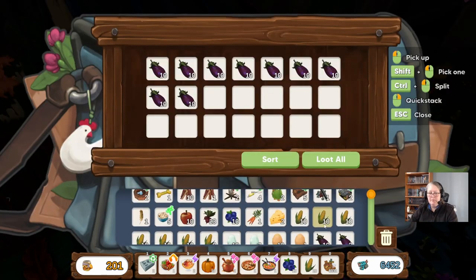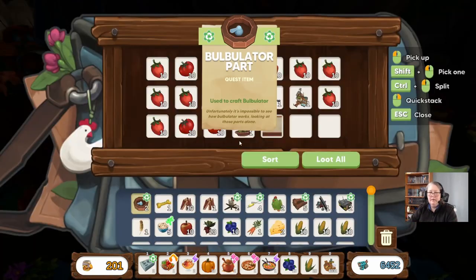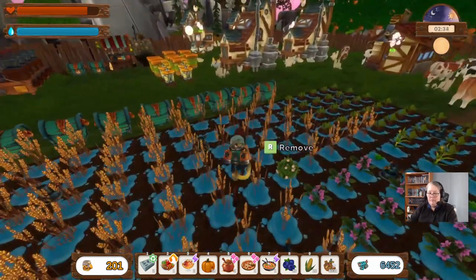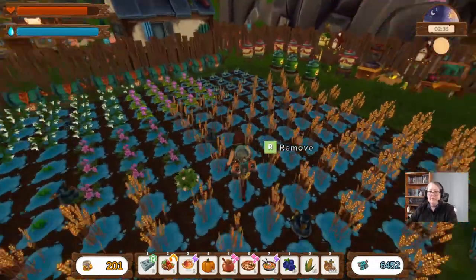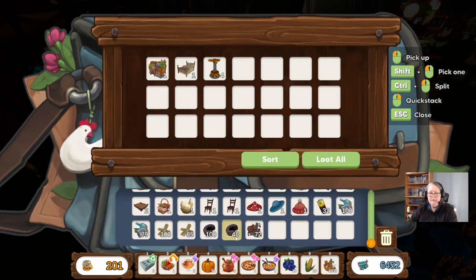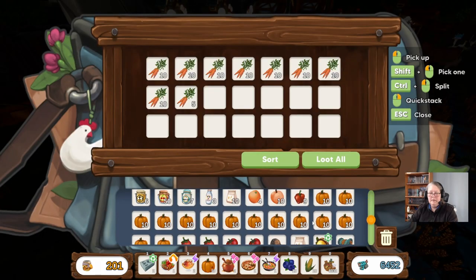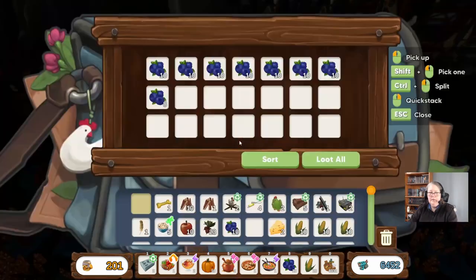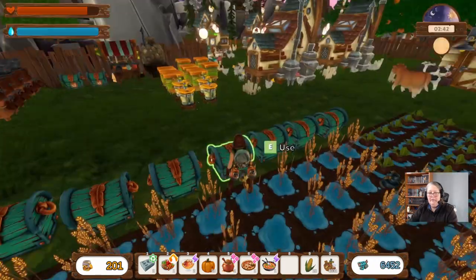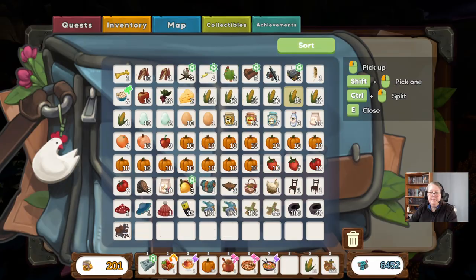Let's get the aubergine into the aubergine box — boom. Bits and bobs. Am I full again? Probably. Pumpkins — need a pumpkin box. Let's get rid of this.